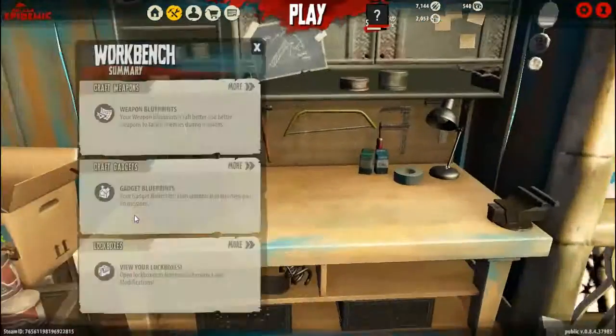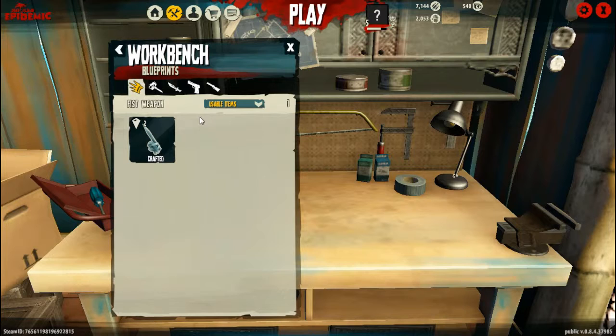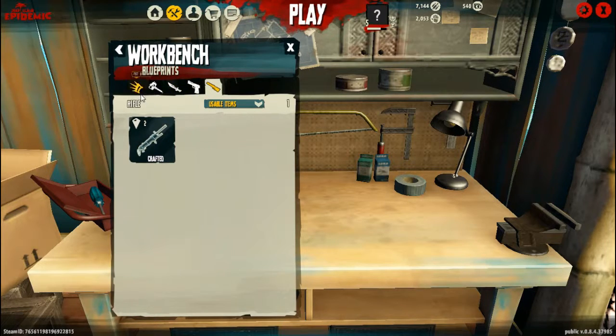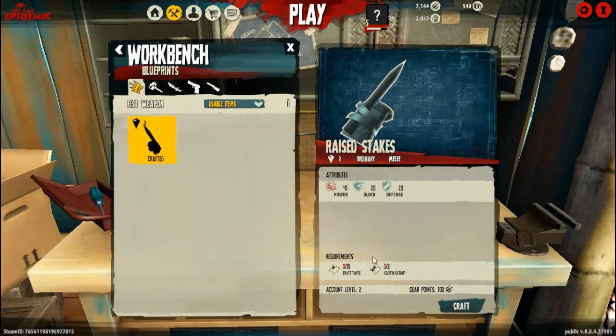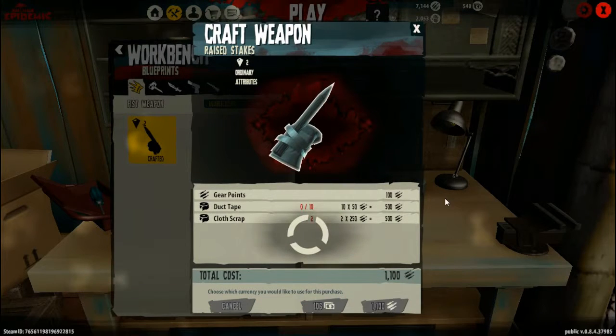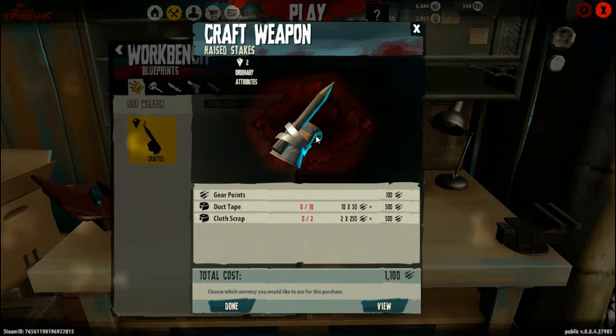And now this is my workbench. This is where I create my weapons basically. I need to get blueprints of the weapons so that I can craft them. Sometimes I need certain materials to craft it, but whatever — sometimes I cheat and just take the easy way out, like this. Maybe I need duct tape and cloth; I don't have it, so I just say craft and I have the money to do it. It looks like bullets, and then it just creates it for me.